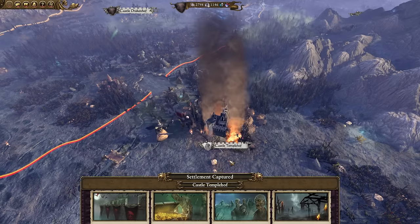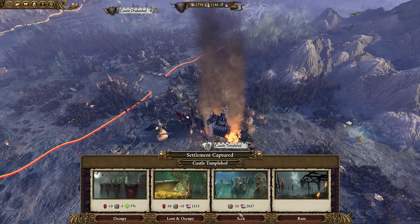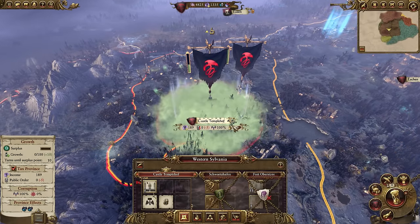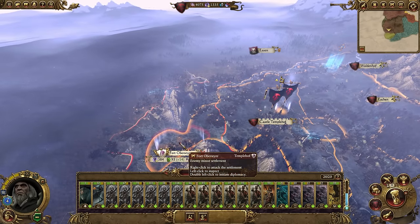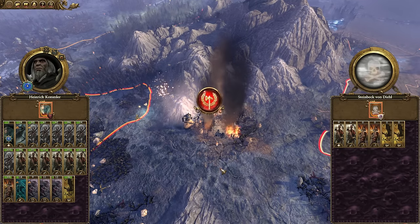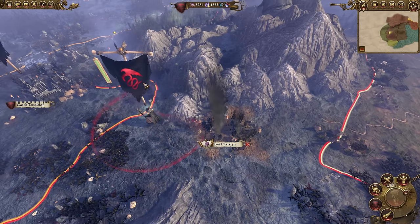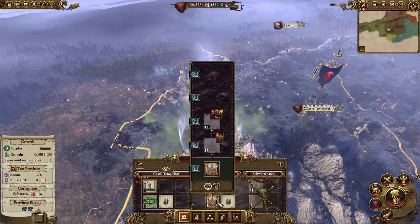As for sacking and occupying Western Sylvania — honestly, you can sack, get that extra money, because this area doesn't matter too much. You can sack then occupy and you should be just fine. You'll have a tier one building, but most of the time when you occupy new settlements it's going to bring it down one level anyway, so you might as well get away with some money. And this quickly, you can wipe out Templehof right off the bat. I wouldn't suggest trying to subjugate or make vassals in Total War: Warhammer — they have a tendency to backstab you quite often. And if someone else declares war on them, you get war declared on you too, so it just isn't worth it.